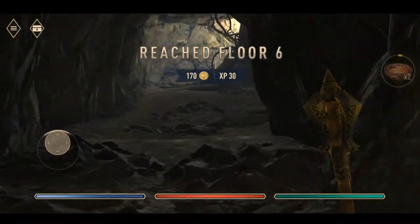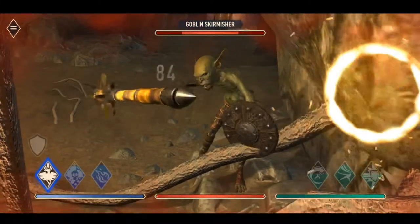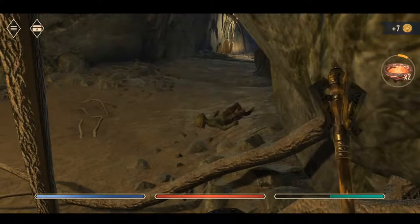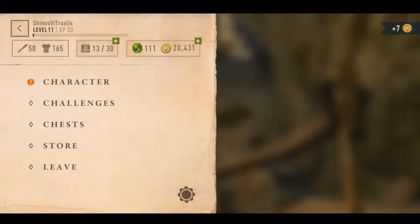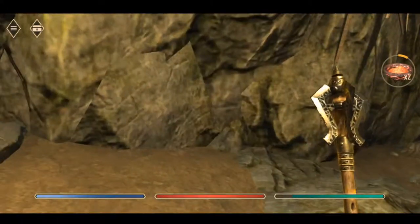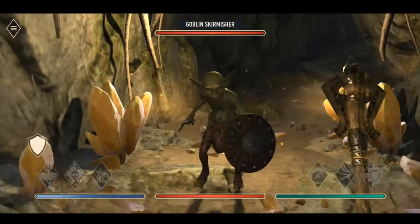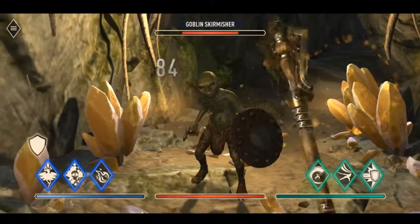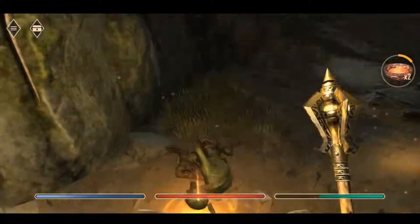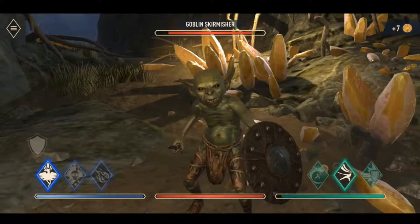Floor six. Goblins! Let's hit the menu quickly. In the jobs listing you have challenges which are set up for a limited time. Some of the missions may be, you know, defeat X amount of goblins or perform a three-hit combo or whatever. They give you a little gold for each one, which definitely helps.